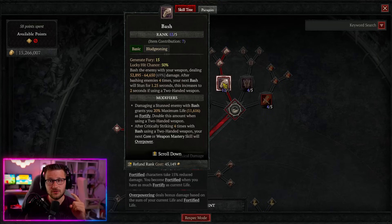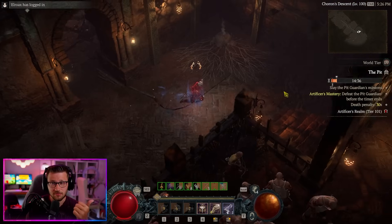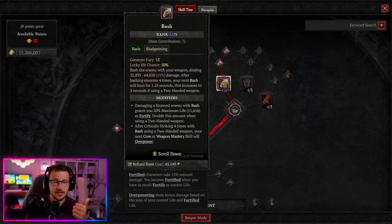A lot of people like using Bash with dual-wielding weapons, but when using a two-handed weapon it is slower and costs some attack speed and overall damage. However, one big thing we make up for is survivability. When damaging a stunned enemy with Bash, we get 20% maximum life as Fortify, and you double that to 40% when using a two-handed weapon, filling up our Fortify almost constantly — half our health every time we hit a stunned enemy — maintaining our DR and making us near-unkillable.